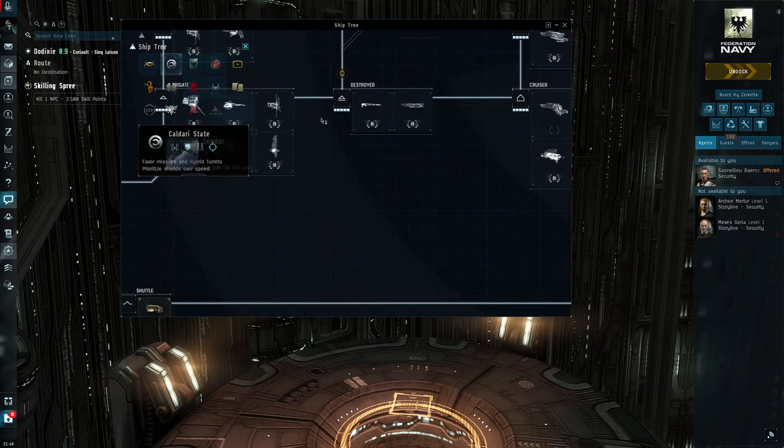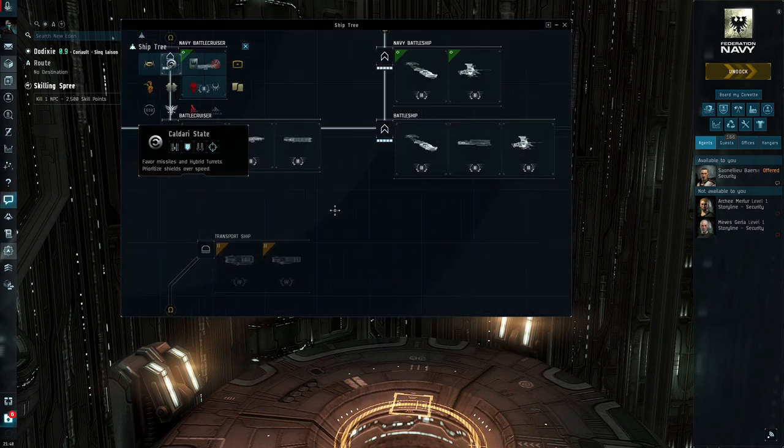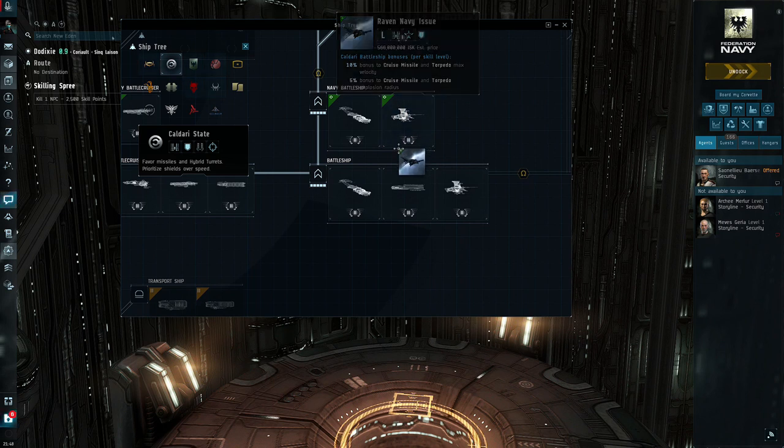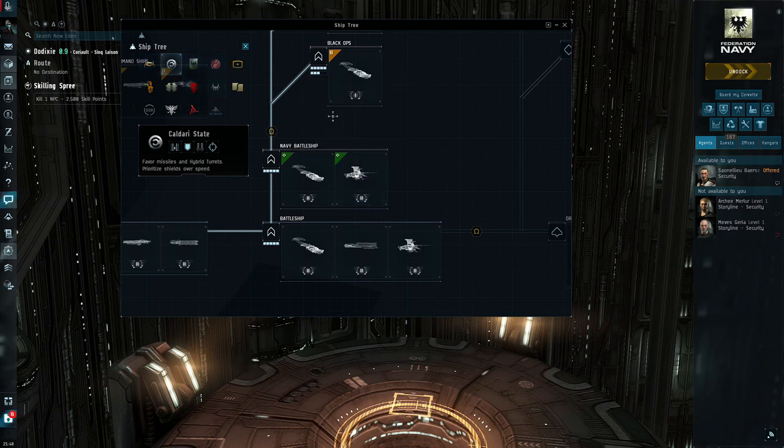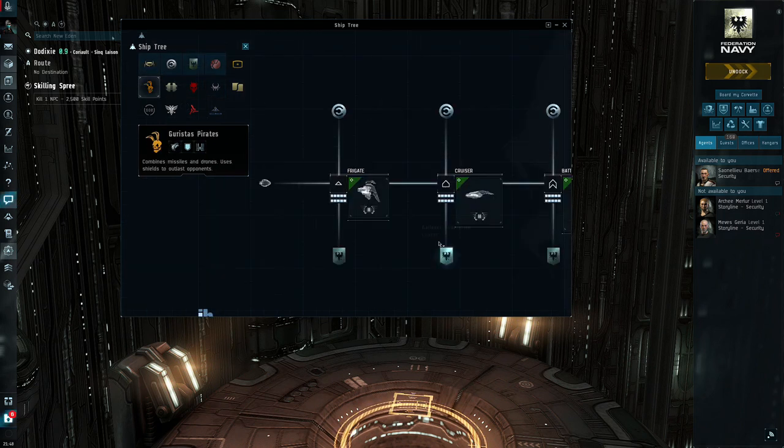The main ship is probably going to be a tier one battleship. The first ship you're going to get into is the Raven Navy Issue, so you're going to want to train Caldari Battleships — that's where they get their bonus. Every level you add is going to give you a little bit of DPS.